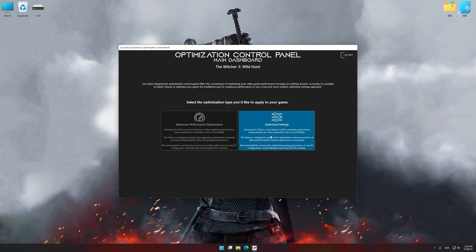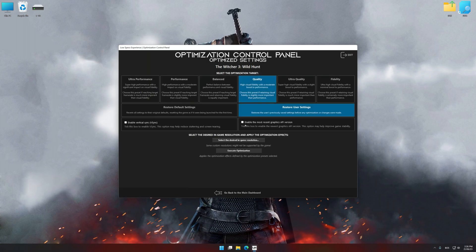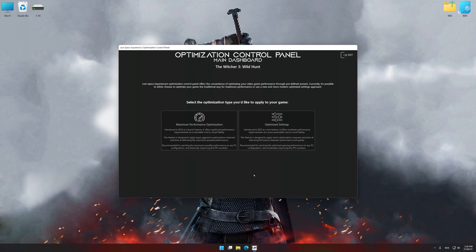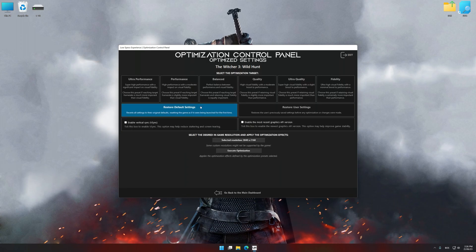Once the optimization control panel has loaded, select the desired optimization presets and the rendering resolution for the game. Feel free to experiment with the optimization presets and rendering resolution to see what works best for your system. To apply the optimization, press the Execute Optimization button and then start your game. If you are unsatisfied with what you see, you can easily remove the optimization effects.